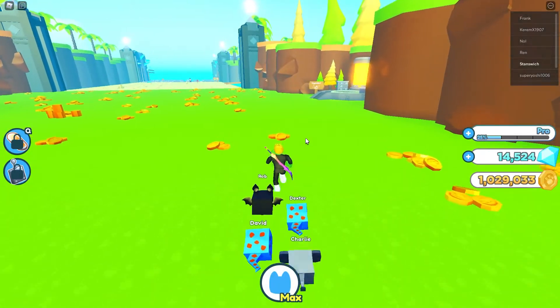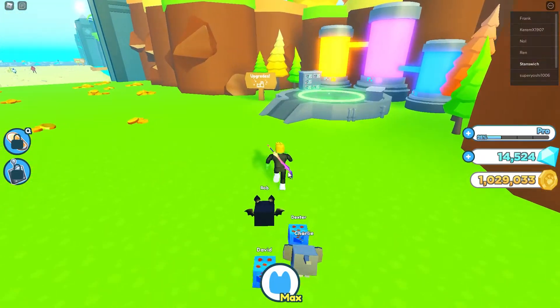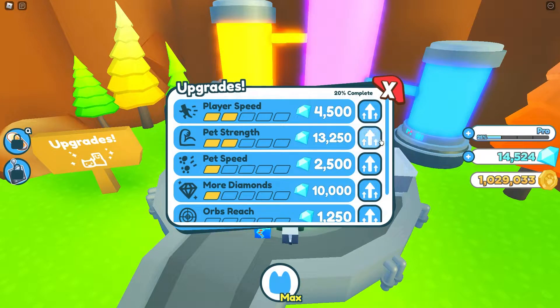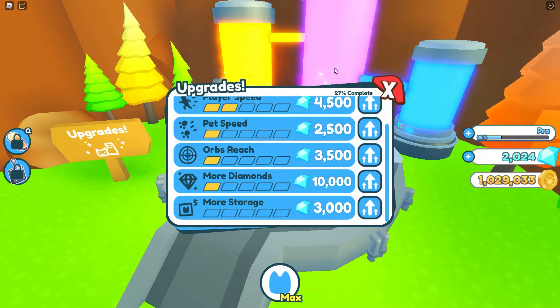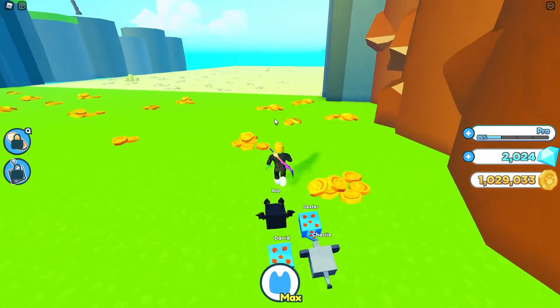I'm probably going to try to upgrade pet power — it might be too expensive even with the amount of gems we have. I think it goes up quite quickly as far as the cost of each tier. No, pet strength I can't afford it, but it's probably worth it. Either that or player speed, but I think I could upgrade player speed and get diamonds quicker. I decided I'm going to upgrade pet strength, and then upgrade this just to get that achievement and get 2,000 gems.